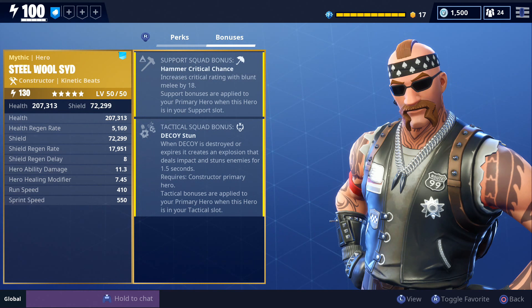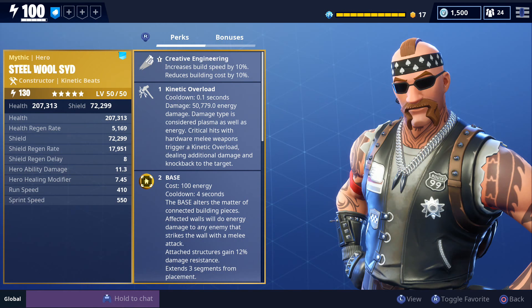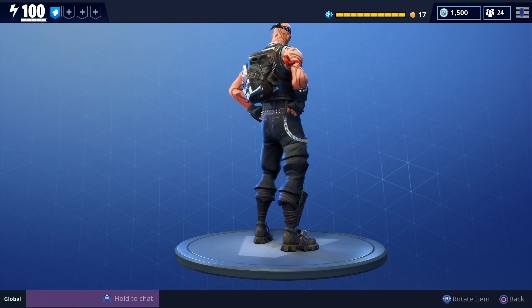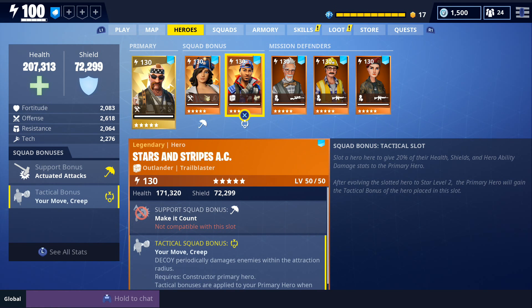He has decoy stun for his tactical squad bonus, which makes your decoy create an explosion that deals impact and stun to enemies for one and a half seconds when it's destroyed or expires. When you evolve him you get the backpack after evolving to two stars, and that's the only accessory you get. For our loadout we have Stars and Stripes Penny in our support slot to increase blunt melee damage, and Stars and Stripes AC in our tactical slot so our decoy can periodically damage enemies within its attraction radius.